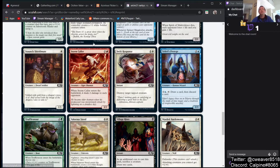Stormcaller — 2 and a red for a 3/2. When it enters the battlefield, it does 2 damage to each opponent. This one's interesting — I might actually see it seeing a little bit of play. You could use it as a flicker target, and it's kind of a resilient threat in burn. If you look at it as a Kelvin Marauders-type effect, then it might actually see play. I think this card is pretty decent.